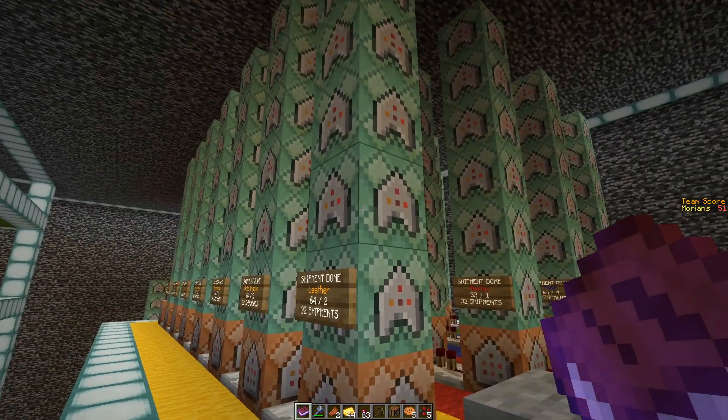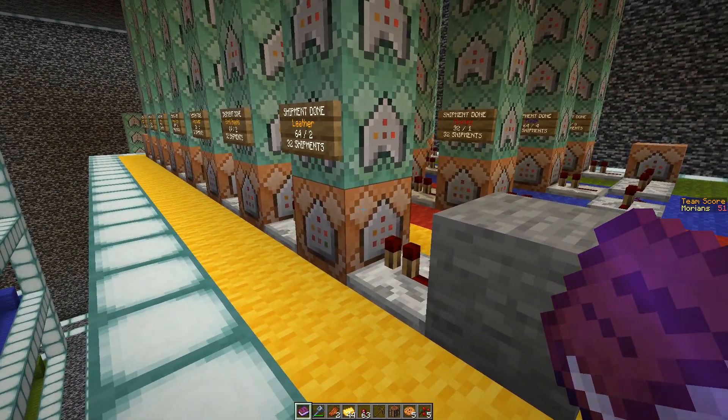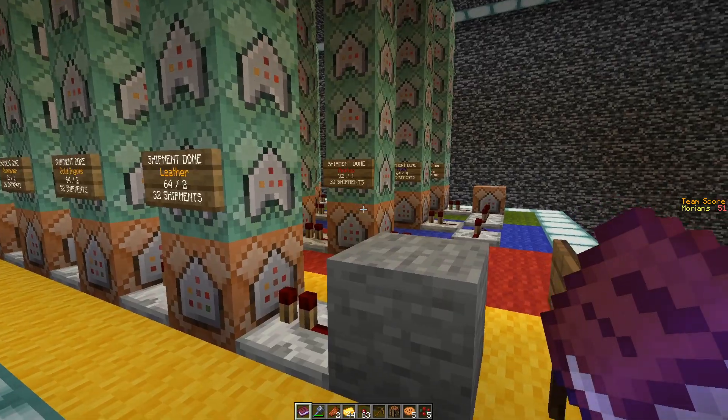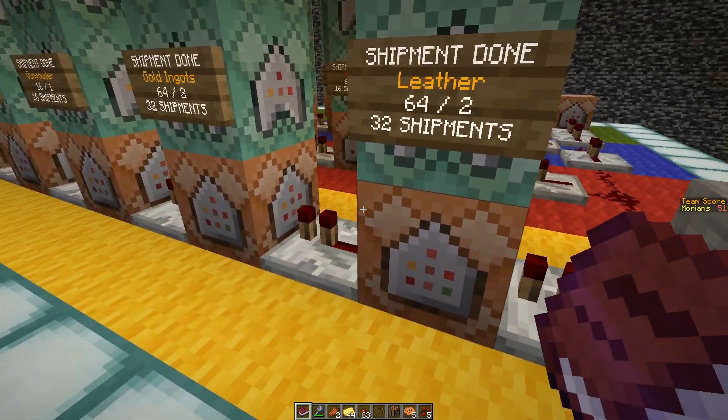All these pillars were all using 'execute if score matches the completed shipment score'. That was a lot of load on the server, so now every time we complete a shipment it sends a signal to this one.